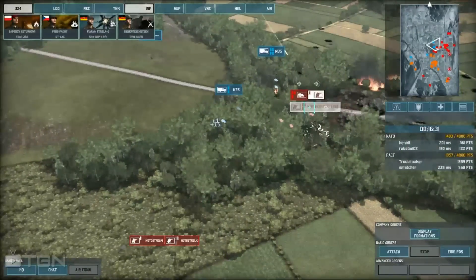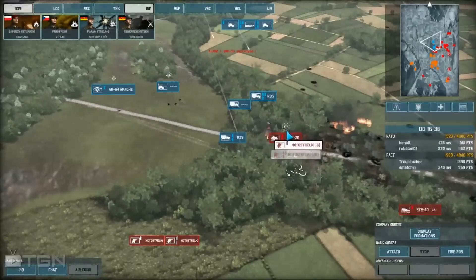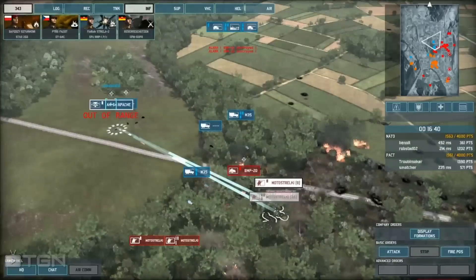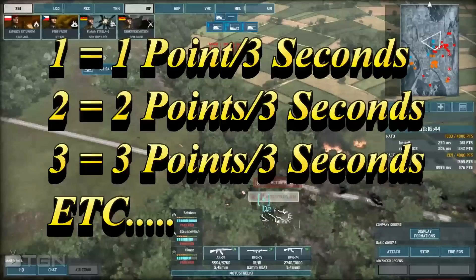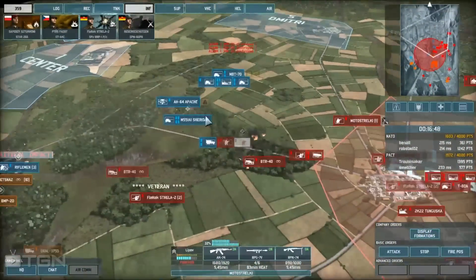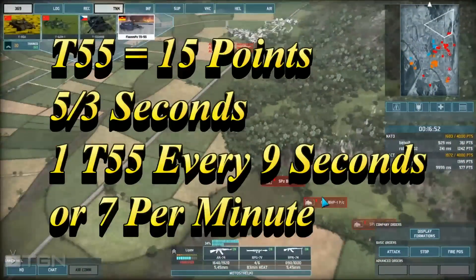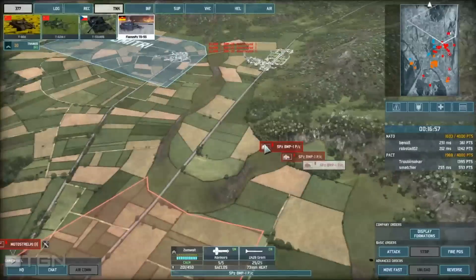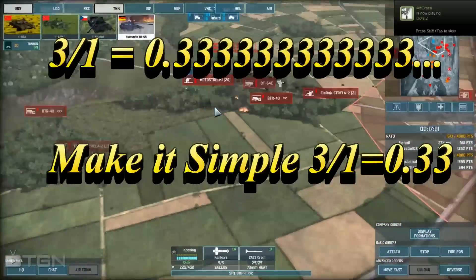From here you have points. Each base has a point value on it. If a base does not have a point on it, that means it does not generate revenue. Most reinforcement points will generate one point every three seconds. So a five-point base will generate five points every three seconds. That means every second you will get one third of a point, which we'll call 0.33, just to make the math simple.